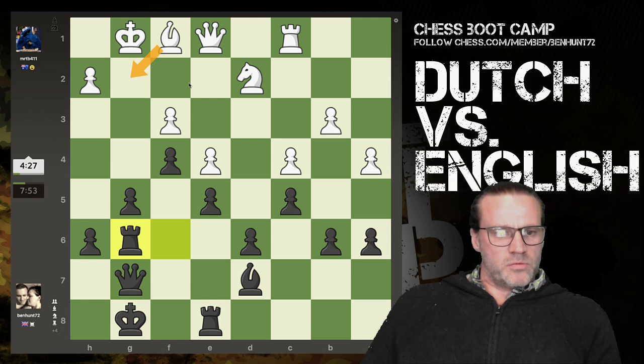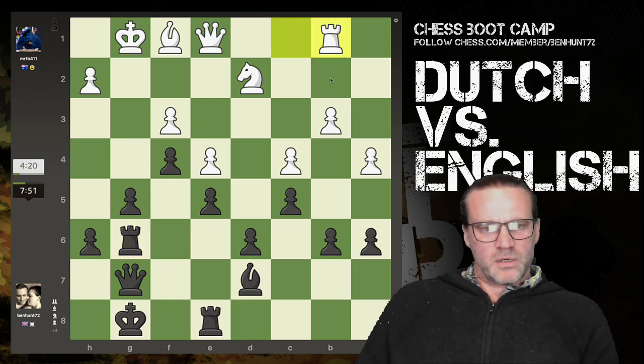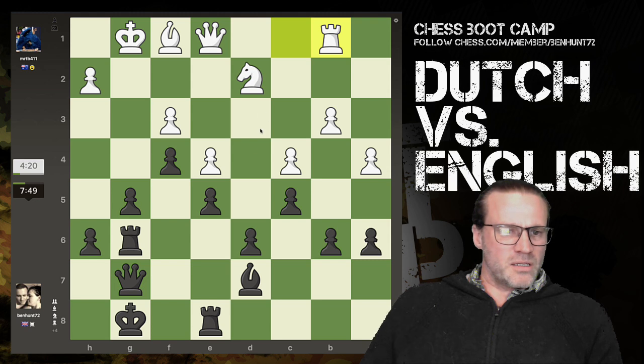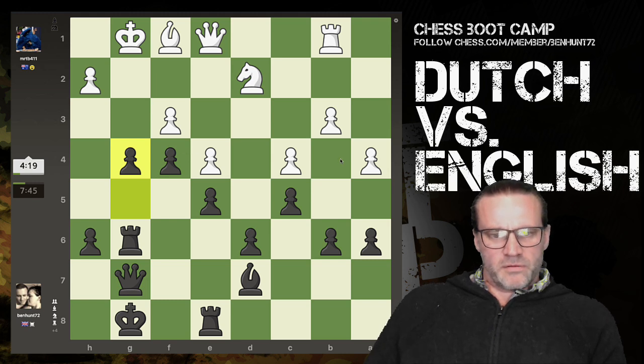Bishop to here looks pretty sensible. Also get the queen, maybe the rook, on the second rank. And that's another nothing move - right, I'm pushing g4. I think he can feel the clock ticking now. Does he want to push? I could have pushed a5 I guess. I've got a free pawn now - a4 is hanging.